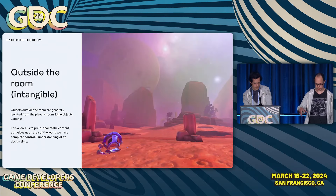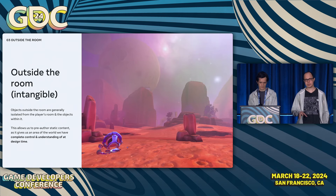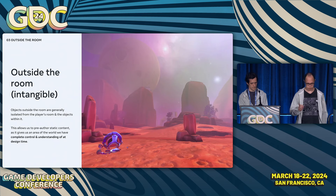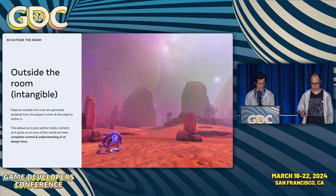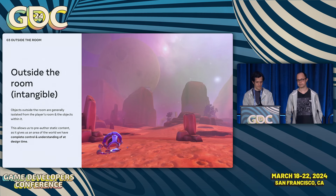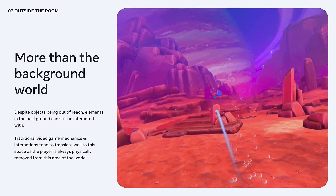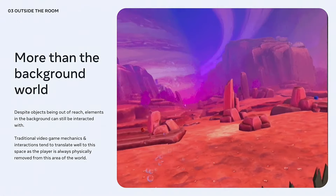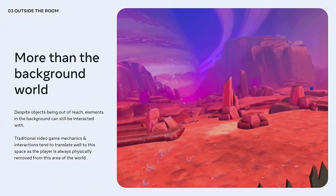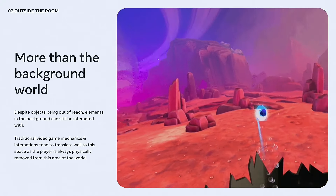In contrast to inside the room, objects outside are generally isolated and don't interfere with the player's space. This gives us the freedom to hand-design this area of the level, building out a larger world that grounds the fantasy elements of the game. Despite being outside, this world is much more than a simple backdrop — gameplay can still take place out here. Because players are always physically removed from this space, it feels more like playing a game on a screen, and traditional gameplay mechanics translate very easily.